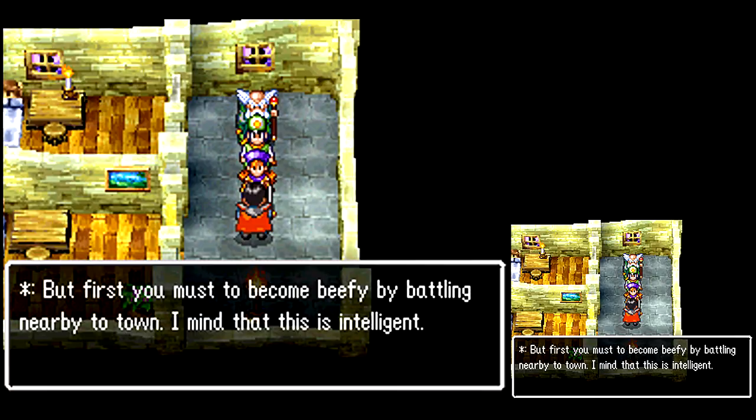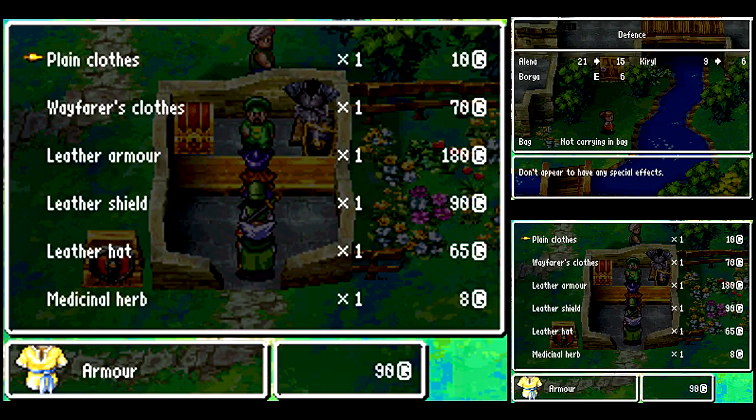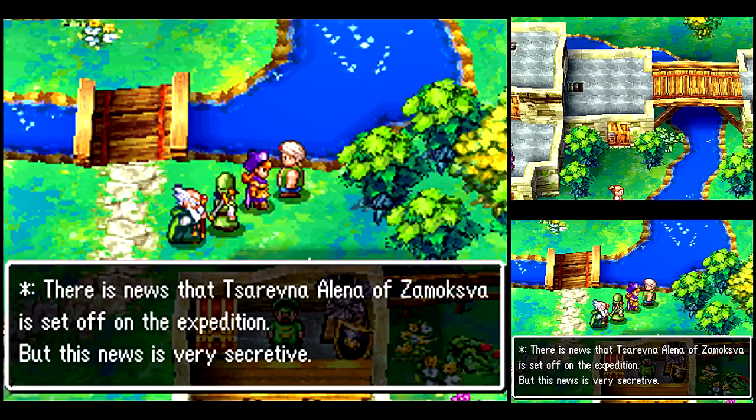Let's visit the town right next to the castle and hope no one will report me. Here's the local inn — I don't think you can talk to that guy behind the desk. Yeah, we gotta level grind — not much, just a little bit. We start out a little weak. You can beat the first boss of the chapter without grinding — it's very hard, but it can be done. Here is the armor shop. I want to get a leather shield for Kirill and Borea, and leather armor for Kirill eventually — it does make life a lot easier.